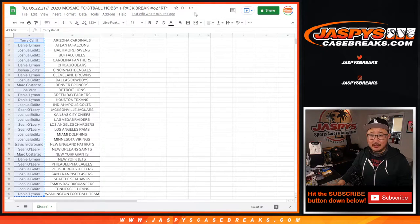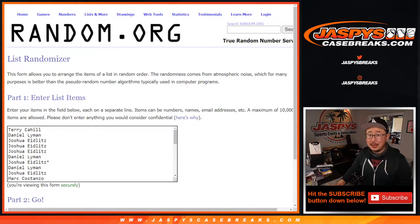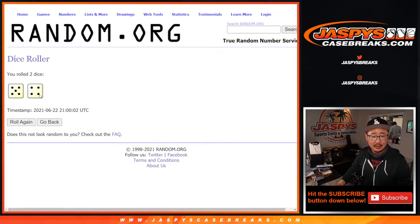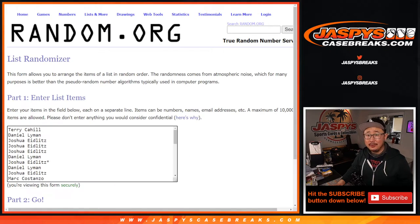The whole point of this is we're going to gather everyone's names, get some new dice, get a new list, and give away some spots in NT Football. National Treasures Football is pretty, pretty, pretty nice. Let's roll it and randomize it — five and a four, nine times. So it's going to be the top eight after nine rolls. Good luck.